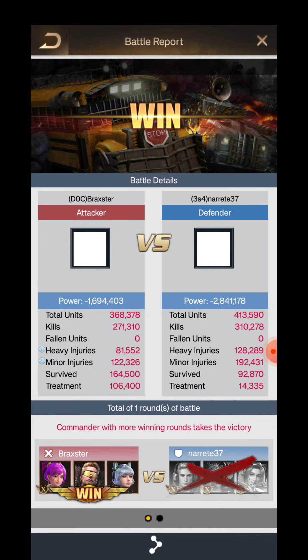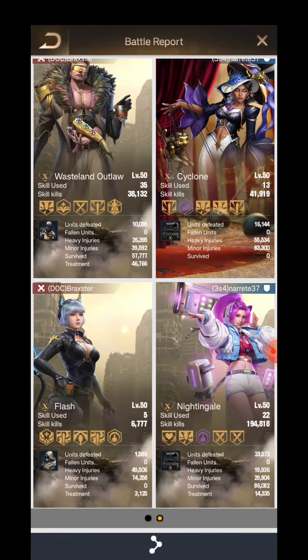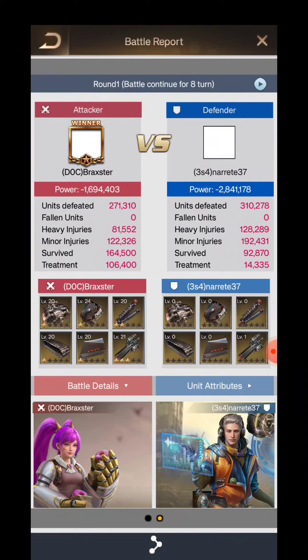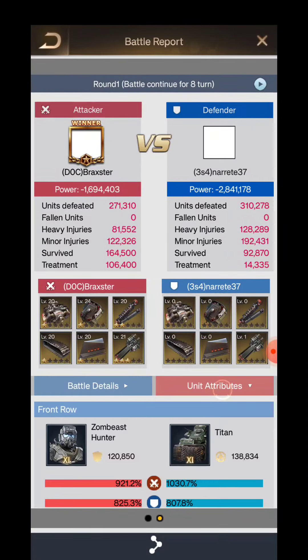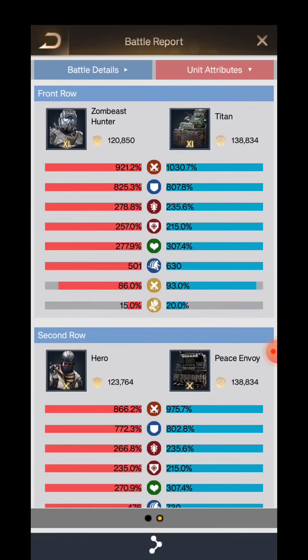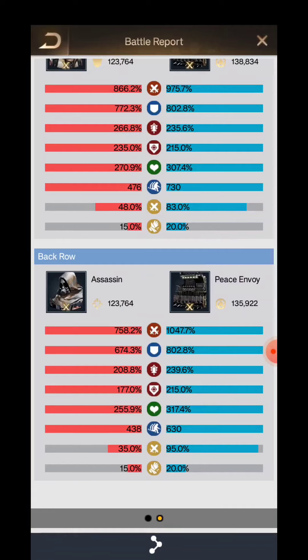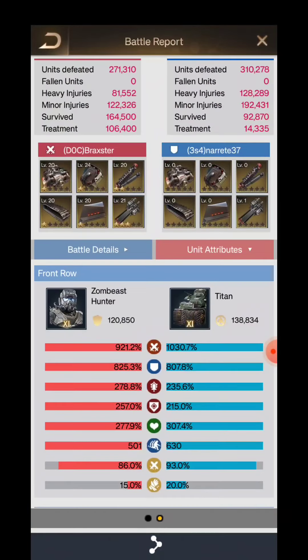Today I'm going to show you a battle report of the most powerful combo, which is the Tuner Cyclone 19 gear combo. The most interesting part is the power — the power of these two combos is nearly the same. Look at the unit attributes of both teams.